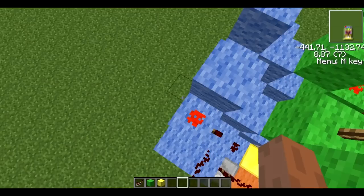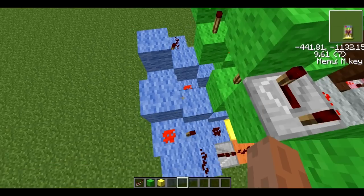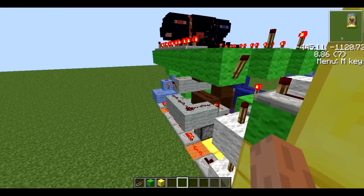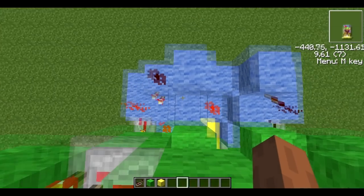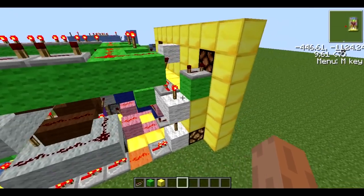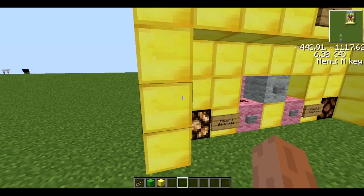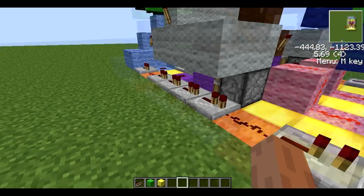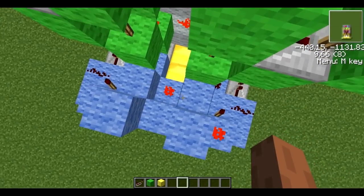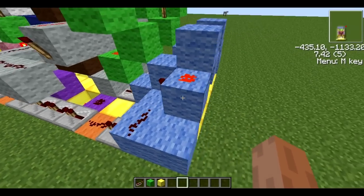I'll just show you how that works. These torches here are the output — as you can see they're both off at the moment. Let's say player one scores a point — you can see that player one's torch is lit up but player two's is still unpowered. And then if player two gets the point, both torches have been reset and turned off again.